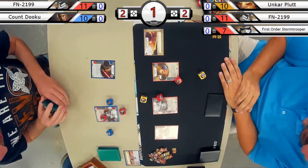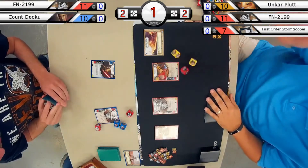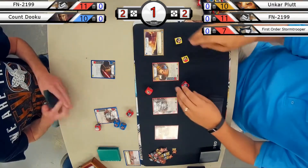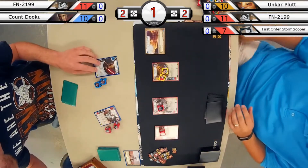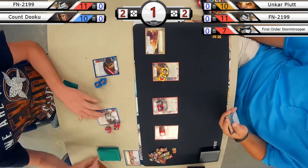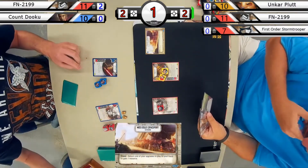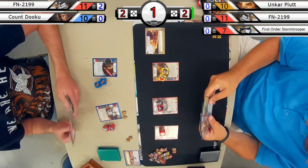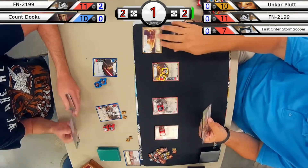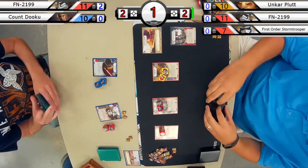Both players tie for the initial roll-off. The Count Dooku player on the left will be taking shields, while the player on the right will keep their battlefield. The first card to go down is Imperial Inspection — that card that's dangerous for anyone who plays against it.